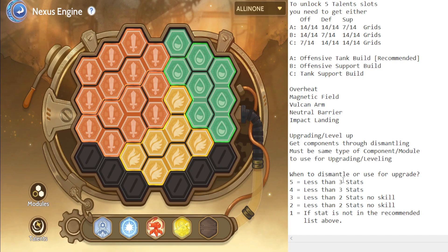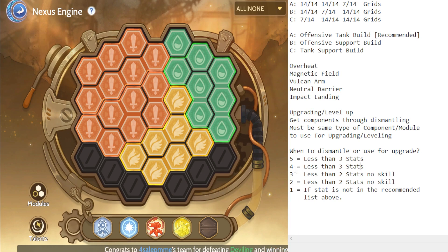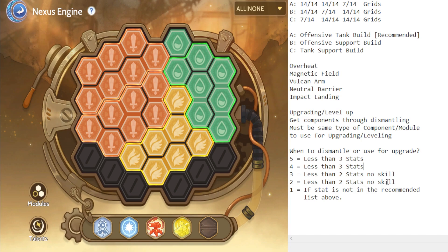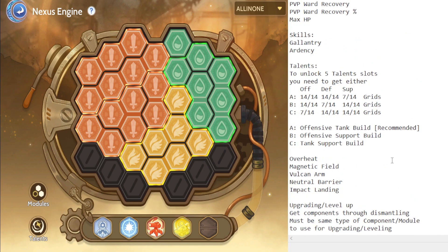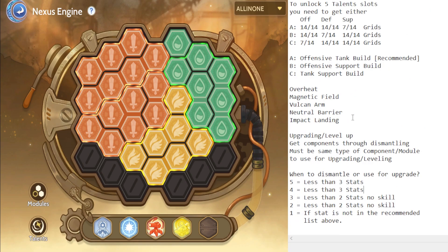Next is when to dismantle versus use for upgrading. For Type E (5-grid): if you have less than three stats, dismantle it. For Type D (4-grid): if you have less than three stats, dismantle. For Type C (3-grid): if you have less than two stats and no skill, dismantle. For Type B (2-grid): same — less than two stats and no skill, dismantle. For Type A (1-grid): if the stat is not in the recommended list, dismantle it and use it for upgrading.